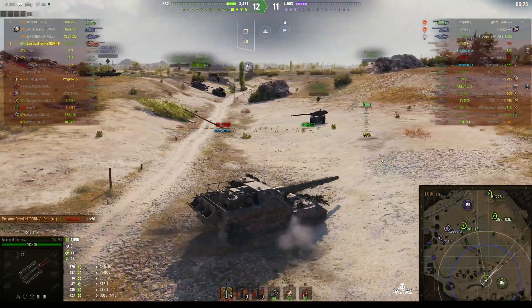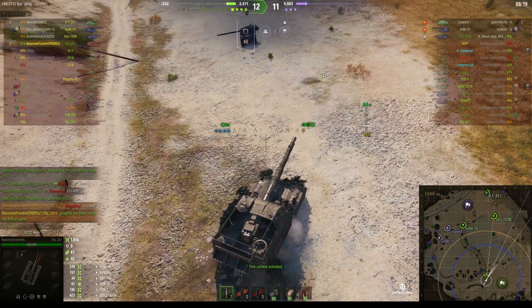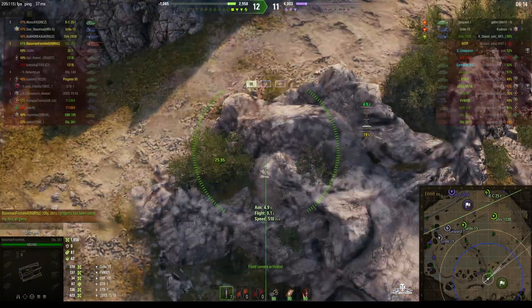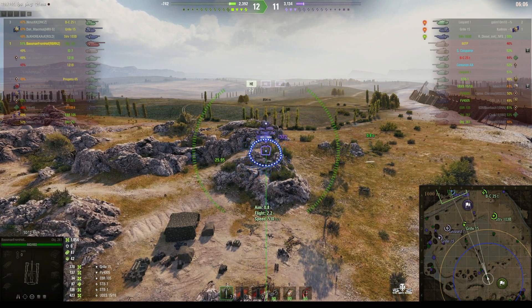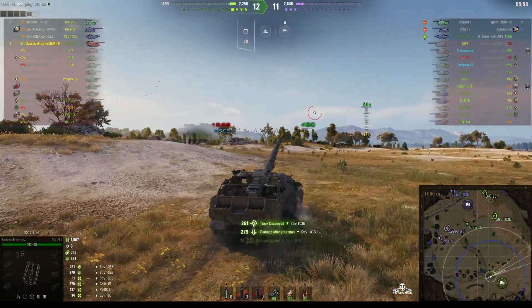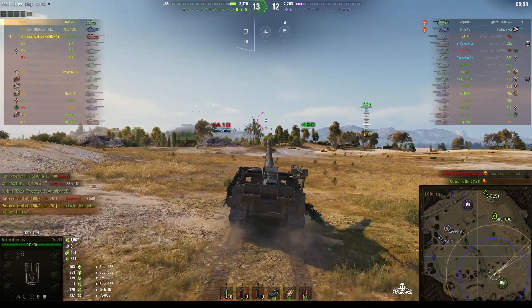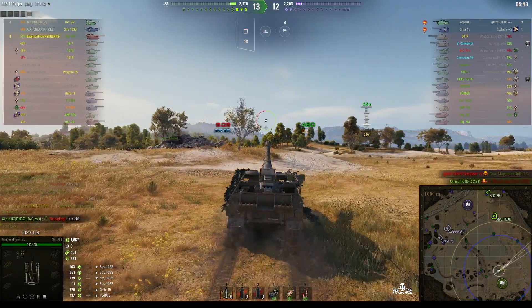They've only got the Leopard, the Gorilla 15, and a Strv 103B. He's up on the heights — Baseman can penetrate the armor of a Strv because they've only got 30 millimeters and he's got much more pen than that. Rounds out — RNG said no and the shell went to one side, but he did pick up damage assist, track assist, and stun assist. And the Strv has gone — the Bat-Chat got him.